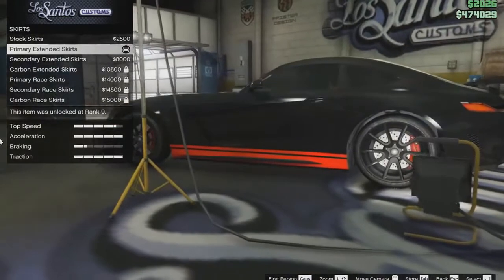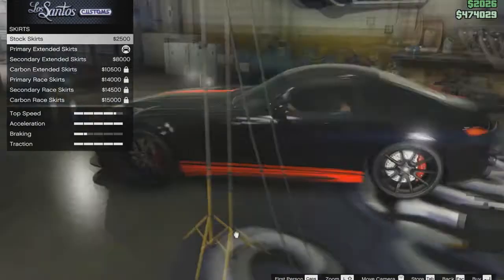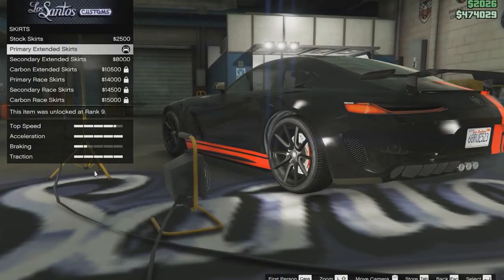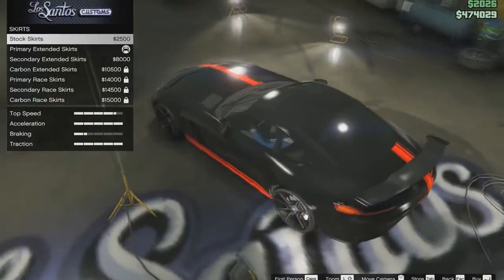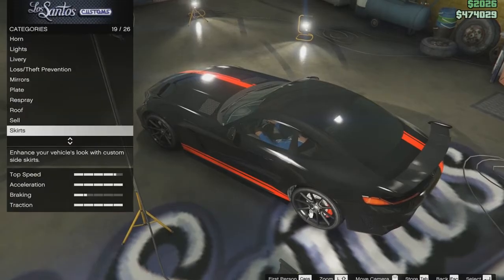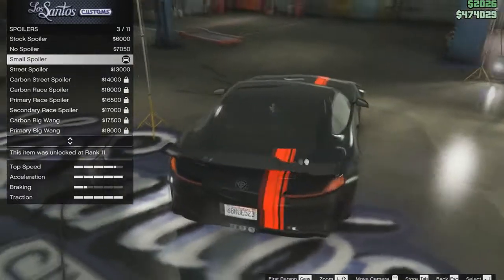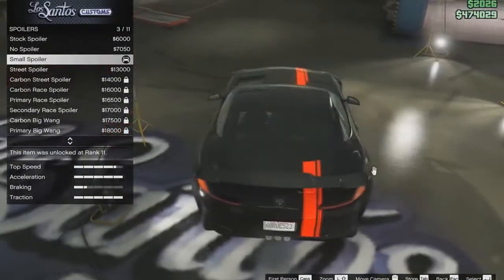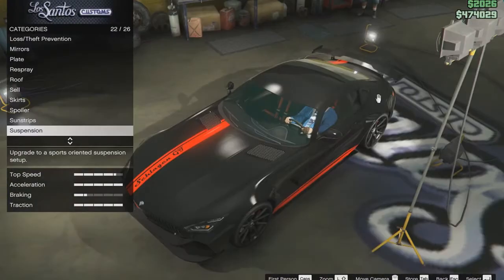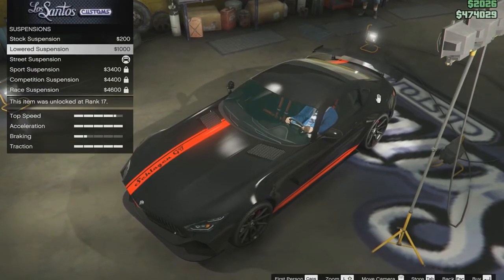Now, skirts — you should get the primary extended skirts. Then spoilers — there are options, but the best one I found is the small spoiler. For suspension, you can lower it so it sits better.